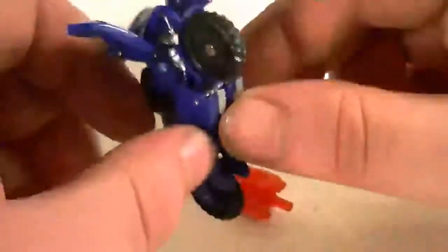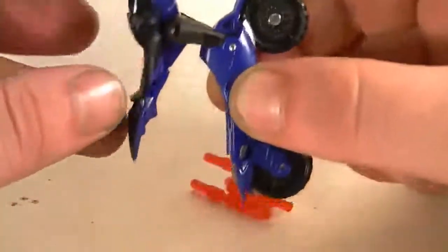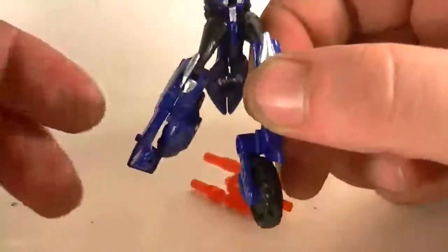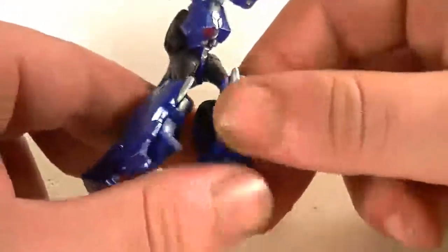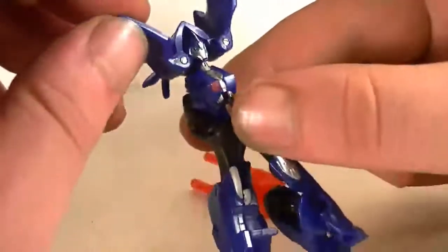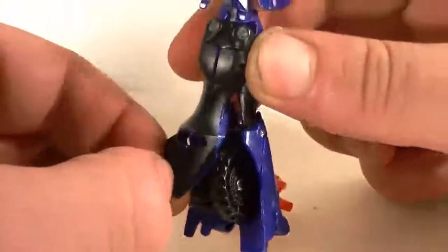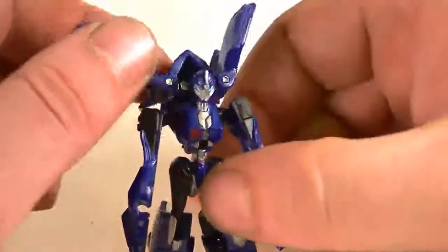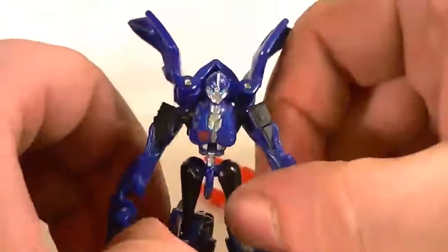Fold these up. Fold her legs down like so. Separate them, and then this goes in like so, and this goes back like so — that will make her legs. You just take the seat, basically, and those are arms. They'll fold up and around. All I do is just fold down that, and there you go.